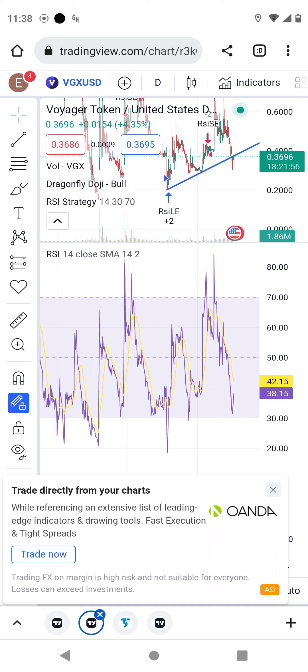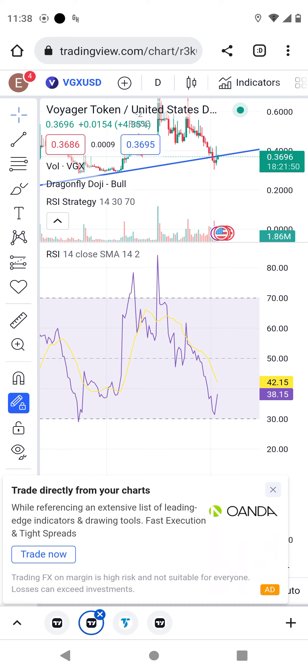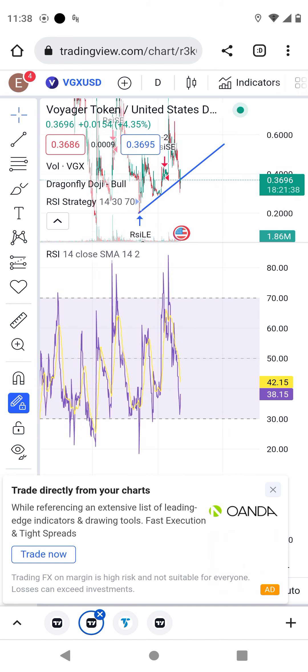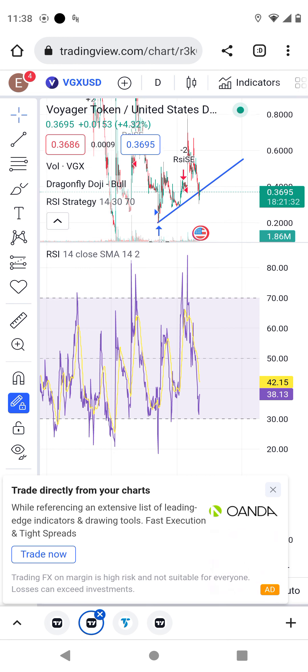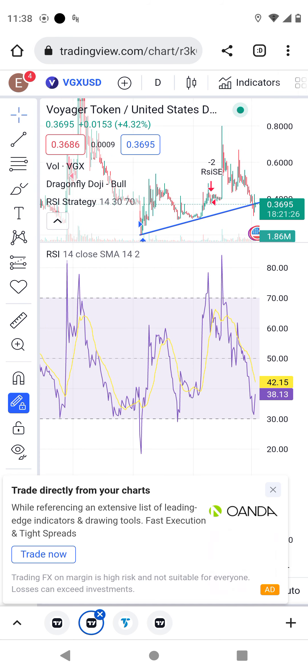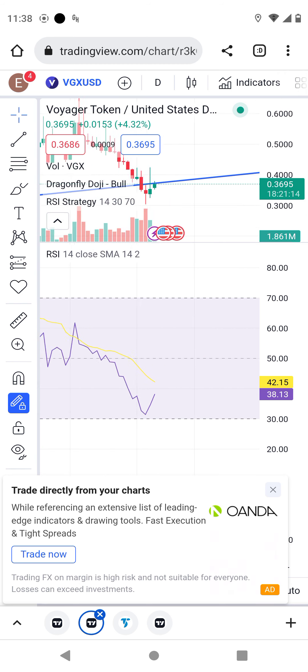On the RSI on the daily chart, we see VGX around 38. We believe it will continue like that. The next resistance we know ran today until around 42, so the clear resistance right now is around 44. We know where the resistance was yesterday — right here around 44.